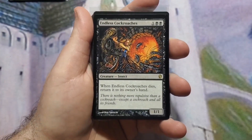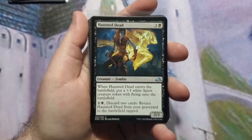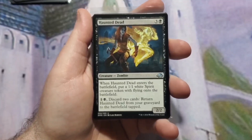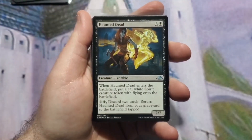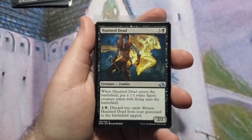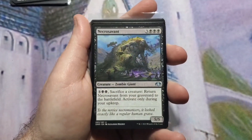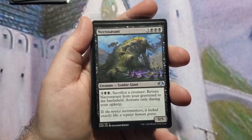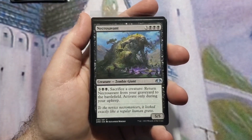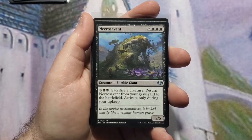Reassembling Skeleton: two to cast for a 1/1, pay one black and one generic to return from graveyard to battlefield tapped — I'll set that aside because it's important for later. Endless Cockroaches: three to cast for a 1/1, when it dies return it to your hand. Haunted Dead: four to cast for a 2/2, when it enters you make a 1/1 flying spirit token, and you can pay two and discard two cards to return it from your graveyard to the battlefield — great synergy since other creatures can return themselves to pay that discard cost. Necro Savant: three black and three generic for a 5/5, and during your upkeep you can sacrifice a creature and pay two black plus three generic to return it from graveyard to battlefield.